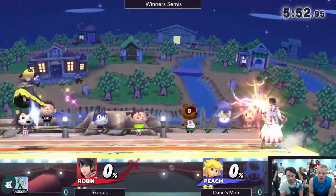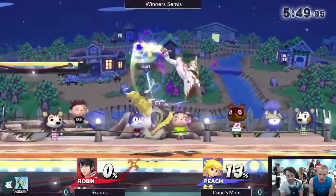It's weird to me when there's a Robin within close range of their opponent, but on purpose.